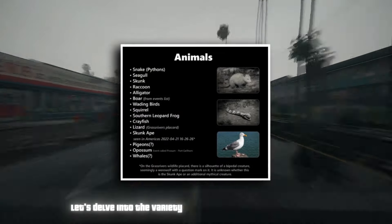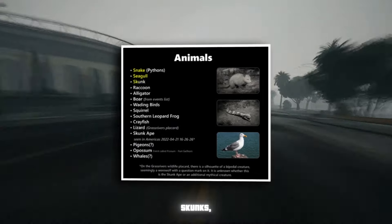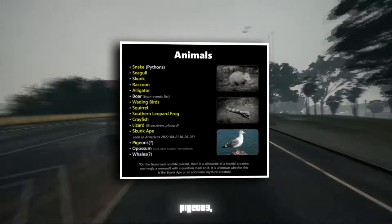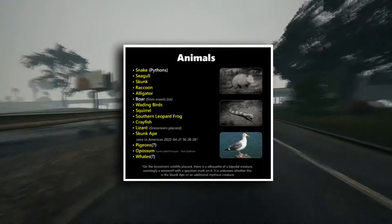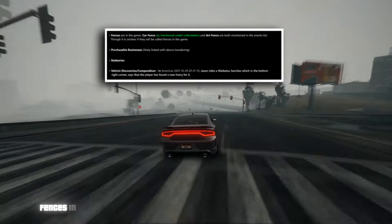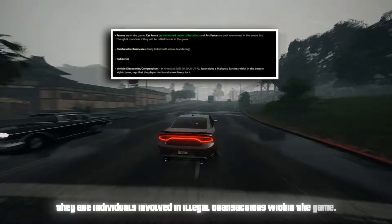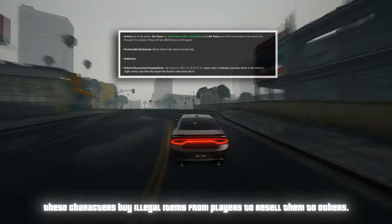Players can expect encounters with a variety of confirmed wildlife, including snakes, seagulls, skunks, raccoons, alligators, wading birds, squirrels, southern leopard frogs, crayfish, lizards, skunk apes, pigeons, opossums, and even whales. Fences in GTA 6 are not just physical barriers — they are individuals involved in illegal transactions within the game. Acting as middlemen, these characters buy illegal items from players to resell them to others.